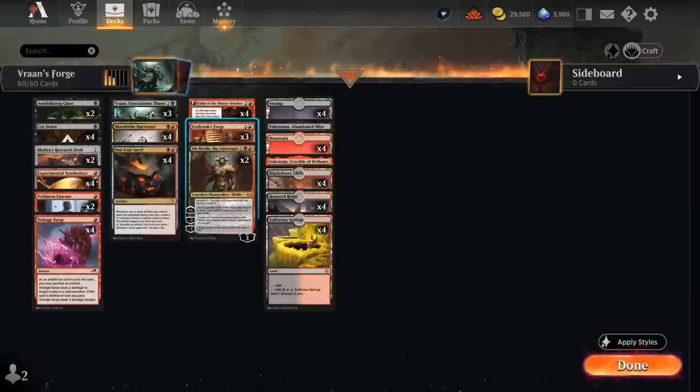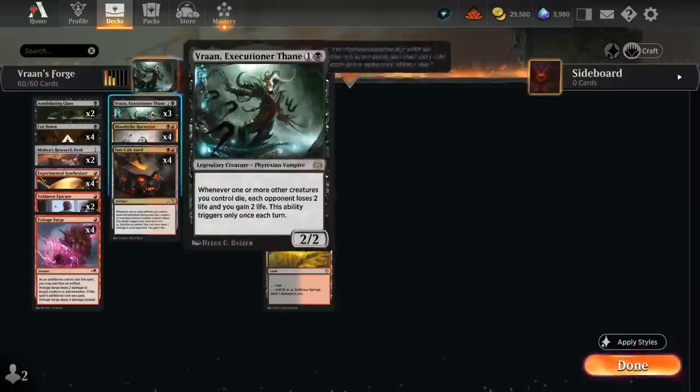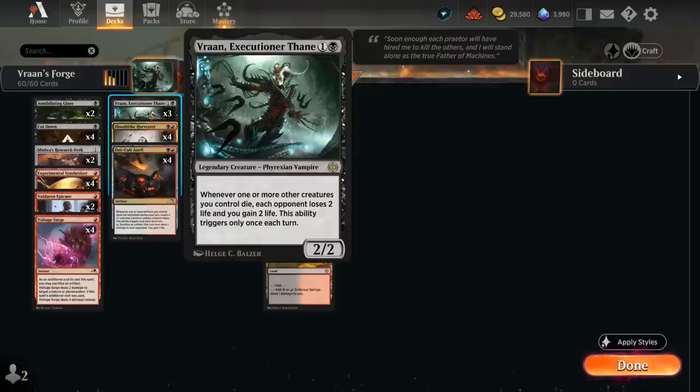We also have three copies of Orobrask's Forge, which synergizes quite nicely with Vran. It's a 3-mana artifact — at the beginning of combat on our turn, we put an oil counter on it and create an X/1 red Phyrexian Horror creature token with Trample and Haste, where X is the number of oil counters on the forge. We then have to sacrifice that token at the beginning of the next end step, so by sacrificing it, it counts as a creature dying and can potentially drain the opponent for two with Vran.